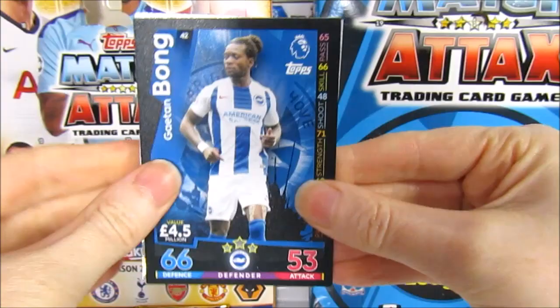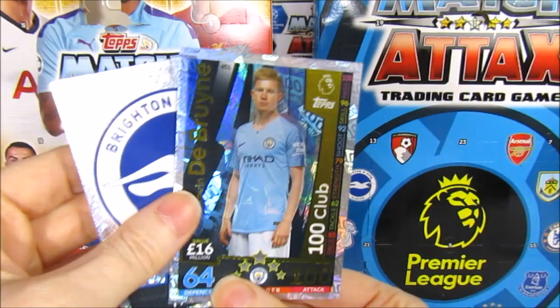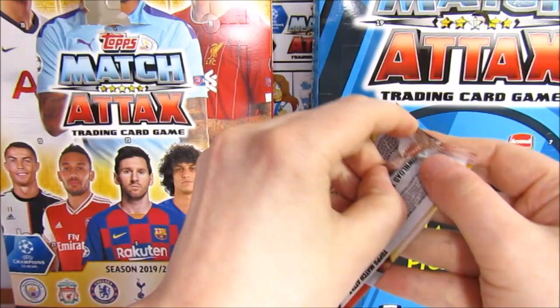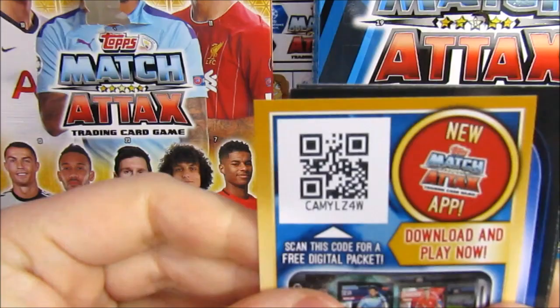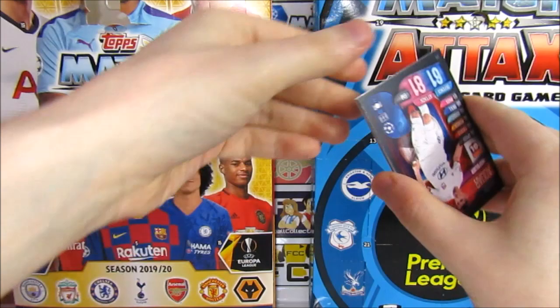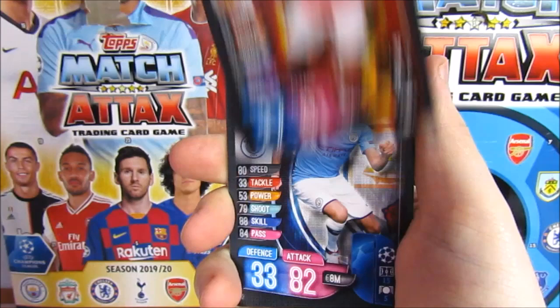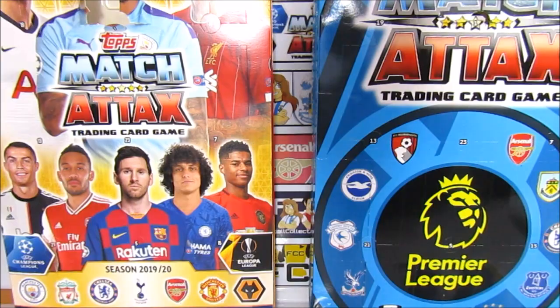The error was only in the starter packs. Then we have the Brighton badge. This season's codes will be usable. The first pack for the new season has an Ayor Esguerdo, a Lukaku, Mahrez - nice. And finally, an Ash Willapetta Man of the Match - one we need for our collection! What a start: a 100 club and a card that we need. Insane!